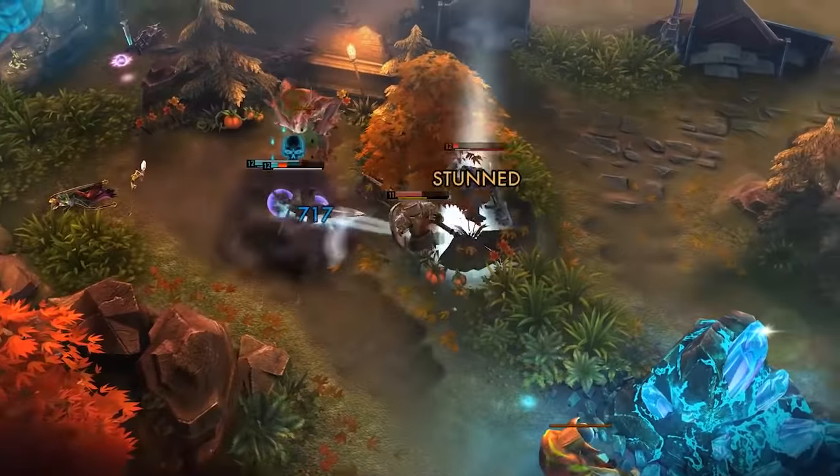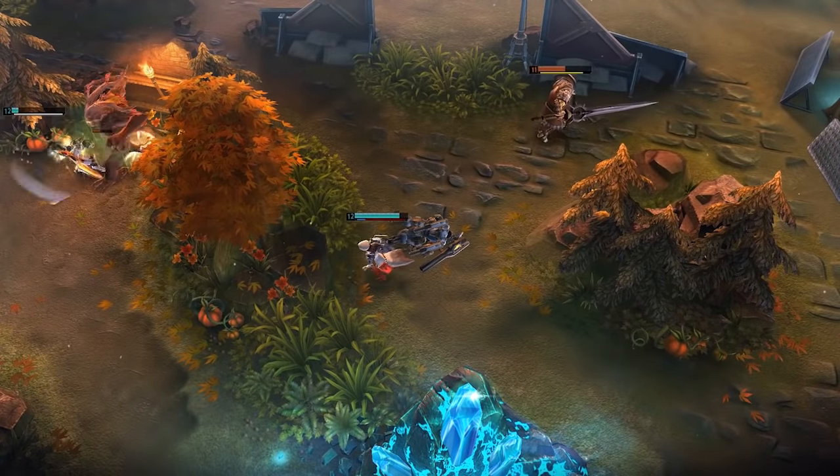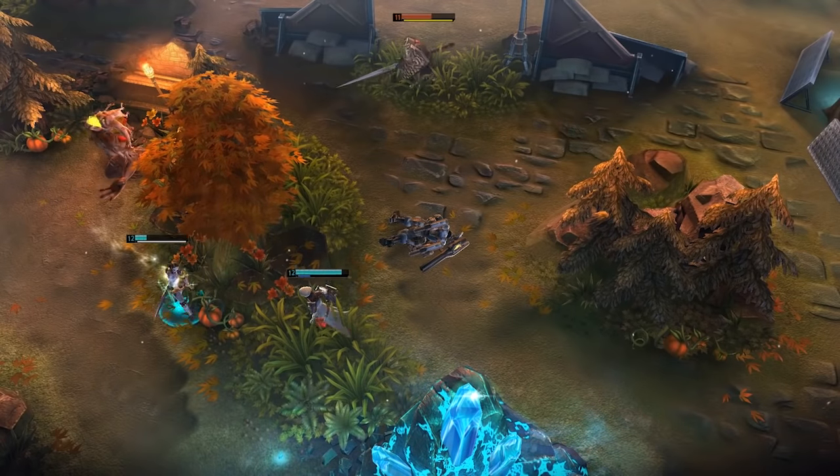Alpha and Catherine move in, sealing Baron's fate. By splitting the team at the start of the fight, Baron was forced to spend his time covering his weaknesses rather than positioning for his damage and zoning.